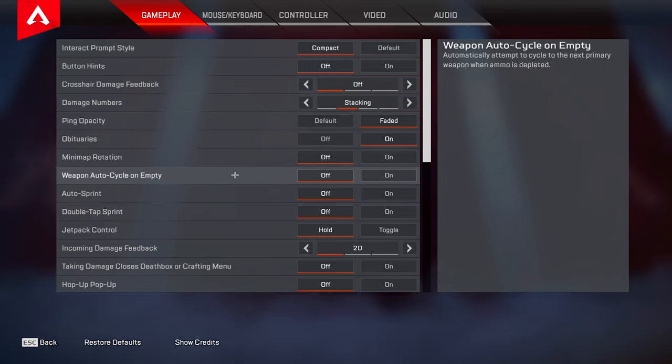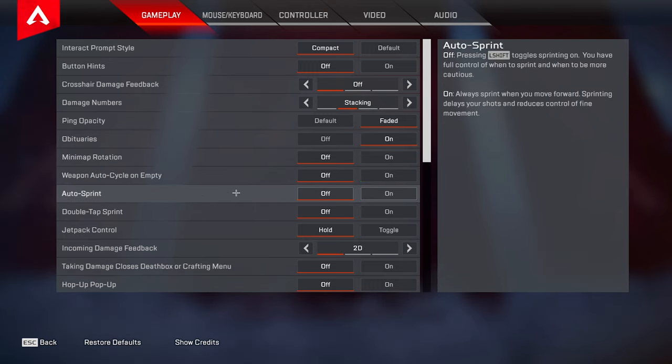Weapon auto cycle on empty I have this set to off. For auto sprint I definitely recommend turning this to off. When you have auto sprint on it causes a delay with readying your weapons when you're coming out of sprint, which is especially noticeable on shotguns. So keep auto sprint off so that you have full control of your weapons at all times.